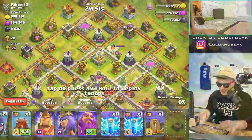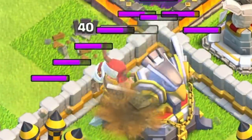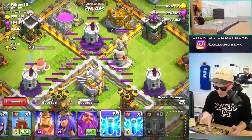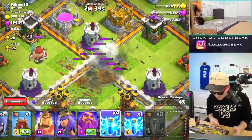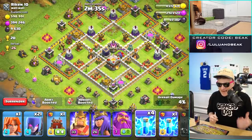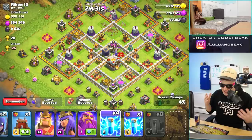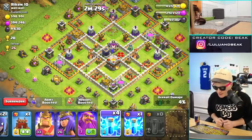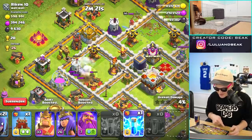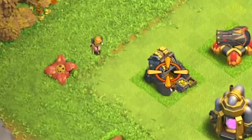What are we gonna zap though? How much did I get? Not enough at all. We're off to a start. I would love to zap the queen but there's nothing really around her that would be beneficial. Maybe we do something like this - one, two, three, four. Every one of my zaps is gone anyway - here we go.